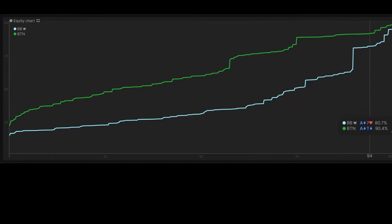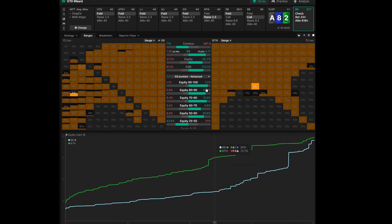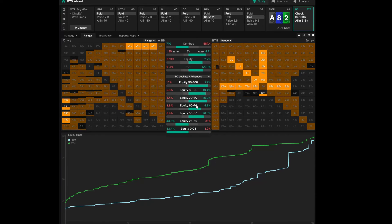The advantage continues across the entire range. At the very top, the button's best hand is aces. The best possible hand the big blind can have is Ace-8 — they have no sets. You can also divide the range into more equity buckets, like 90 to 100, 80 to 90, 70 to 80, et cetera, but personally I don't find that very useful.